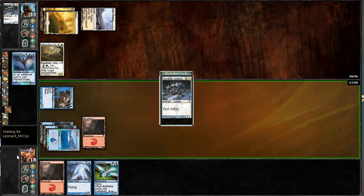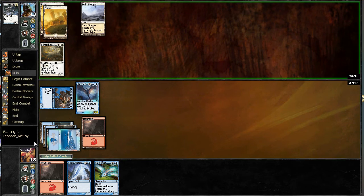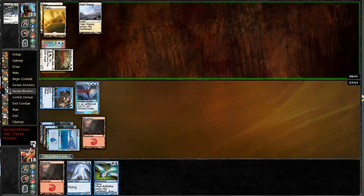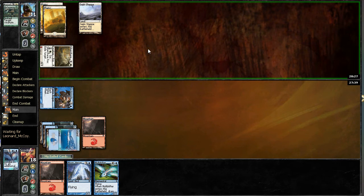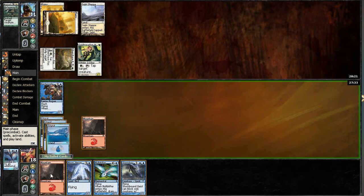Now I can block the Silver Chase Fox if need be, and next turn I'm going to be refilling the grip. He's attacking, I'm going to block — it probably means he has some sort of burn spell. Or maybe a pump spell — Mutagenic Growth? Yeah, that's fine. So my guy dies, his lives, but he basically wasted a card and I don't take the extra couple of damage. He took two, so that's definitely worth noting.